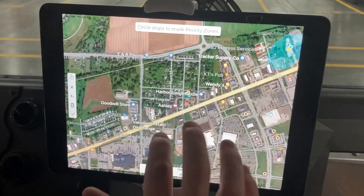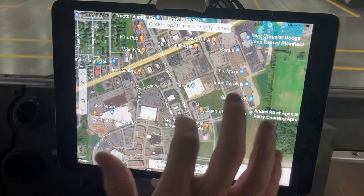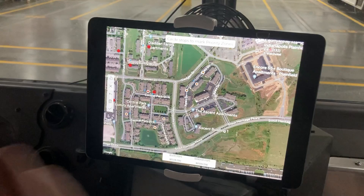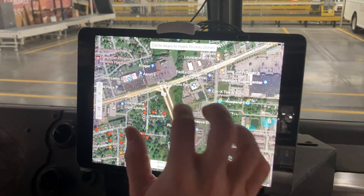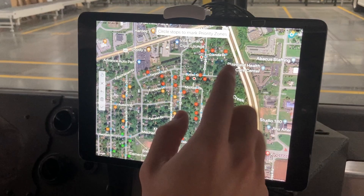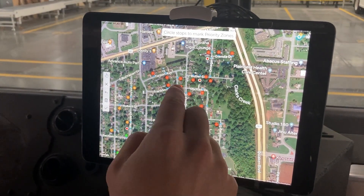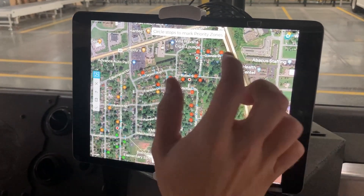I want to hit these two first just to get them out of the way, then come back over here and hit here, here, here. It looks like these other 1000s are in an apartment complex. I always put my 999s up front too. It is more efficient to run taking right turns as much as possible, so I'll come in here and kind of overview the connections.